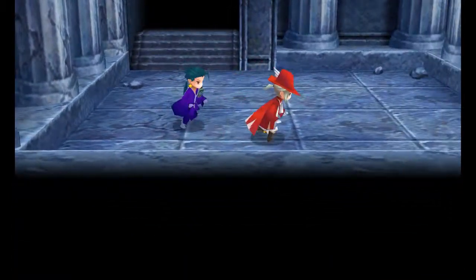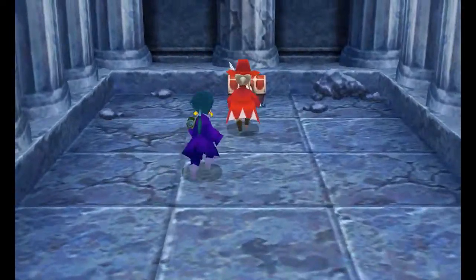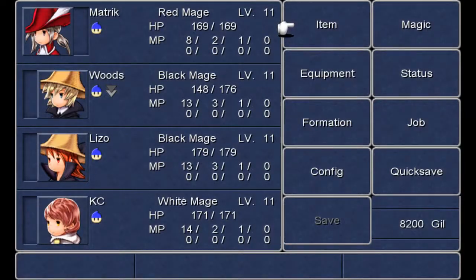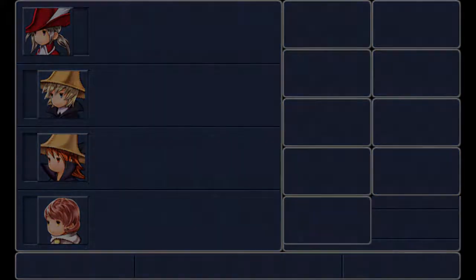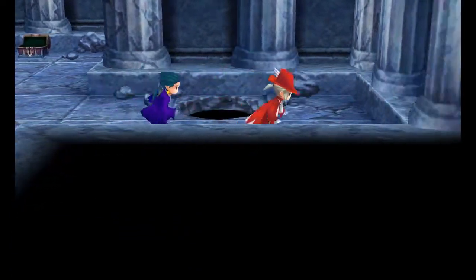I can actually work my way back up easily. That's not as bad as I thought it was gonna be. Ooh, Serpent Sword — not that it's gonna help me right this second. Actually, the fact that it deals lightning damage might be a little helpful.